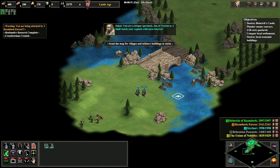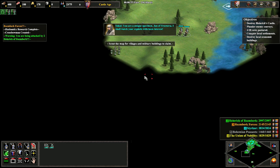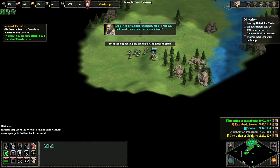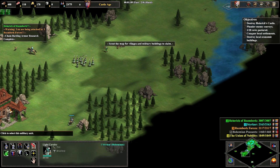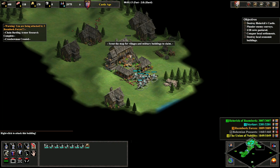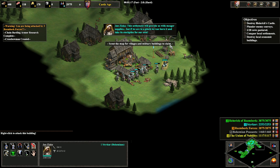In the east I'm going to destroy some orange forces and then take out a market and a lumber camp, which will give me a thousand wood. That will be all the resources we need to complete the actual objective of this scenario, which is to destroy the green castle in the south.